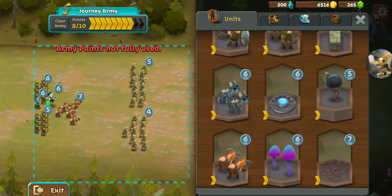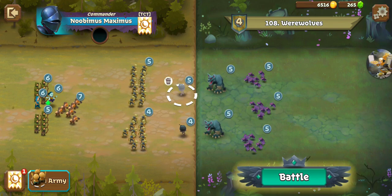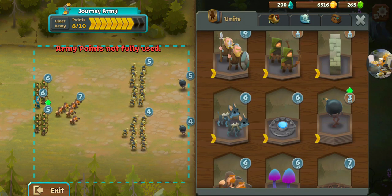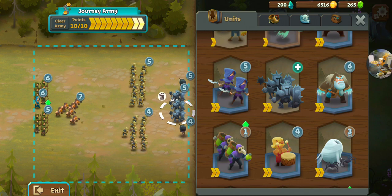What are we gonna use? Bombs, obviously — let's get rid of those Untamed Beasts. It's a level four bomb — let's hope it does the trick. It'll definitely do the trick. Don't have to worry about a Barrier Monk because there's no ranged, so we can switch that out for a lovely Thorn Guard.